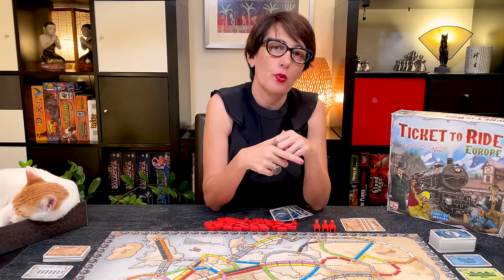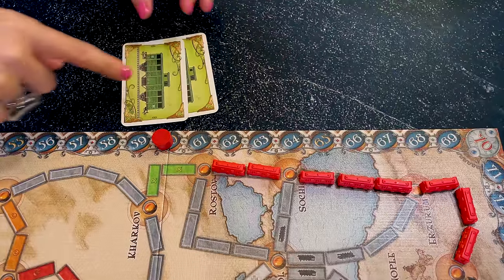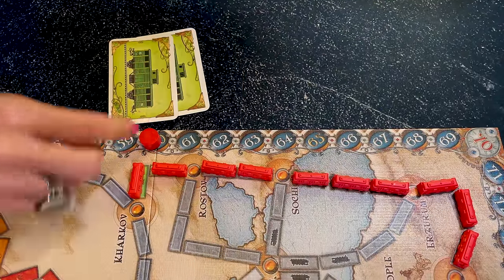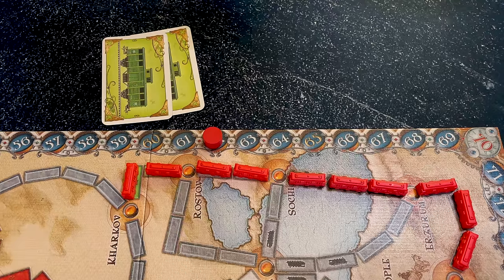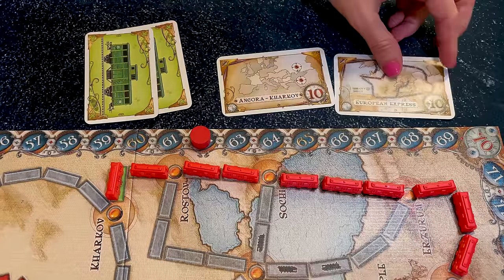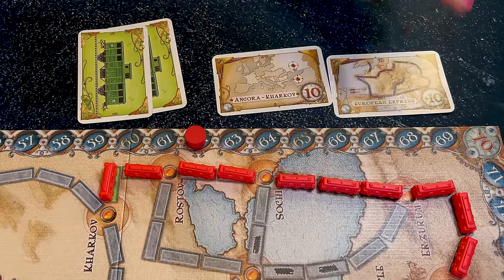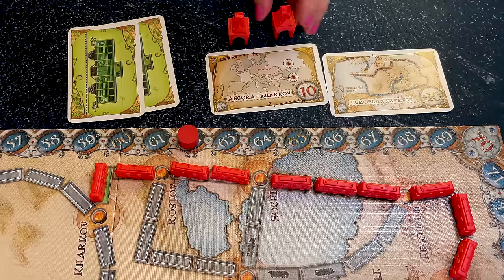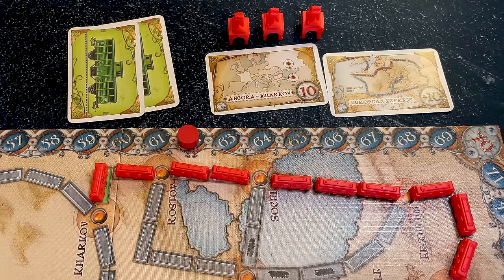There are 4 ways to score points: by claiming a route between 2 cities; completing a continuous path between 2 cities listed on your destination ticket; having the longest continuous train at the end of the game; and in Ticket to Ride Europe, you can also score 4 points for each train station you still have in reserve at the end of the game.